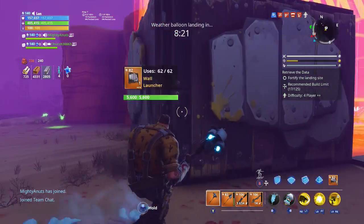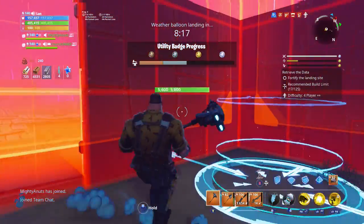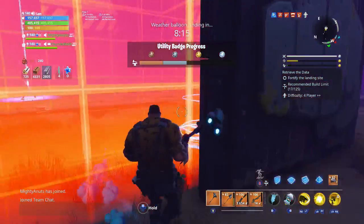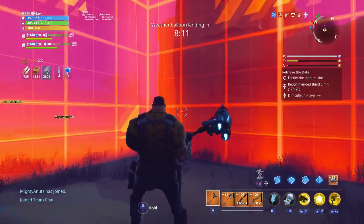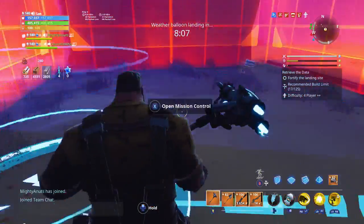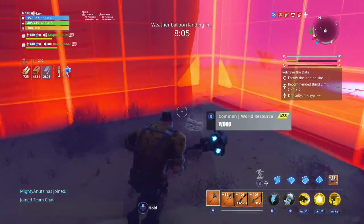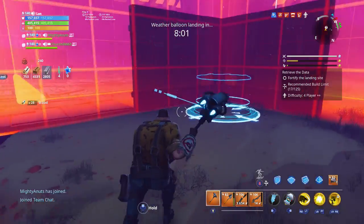I'm gonna start a recording. We're using four level 82 wall launchers — they heal the walls — nothing inside. I should be able to get this thing up, throw the two walls down, put my base down, put the wall launchers down, and I'm gonna run away and just see. Hopefully the durability holds up because I increased my durability.